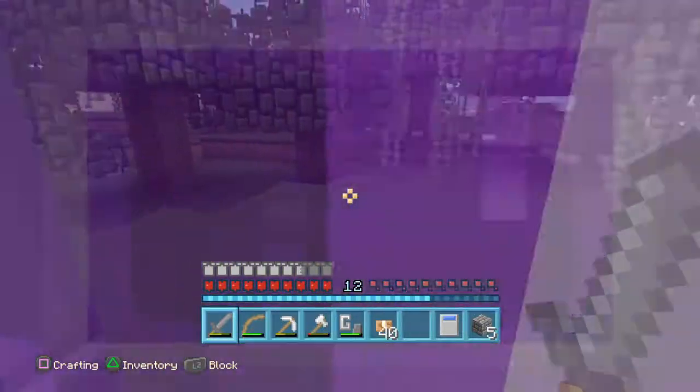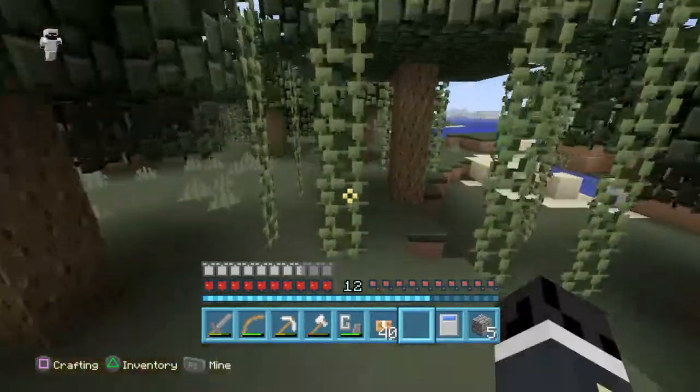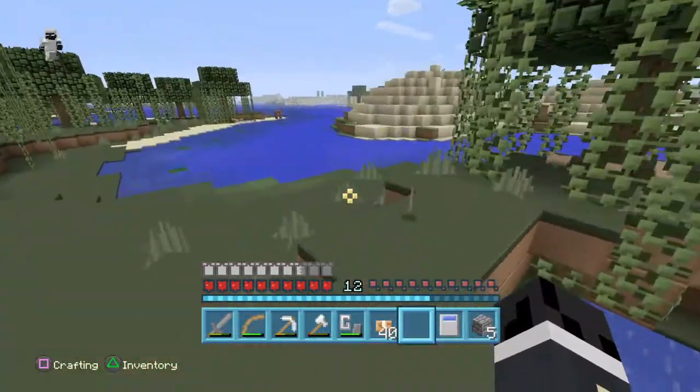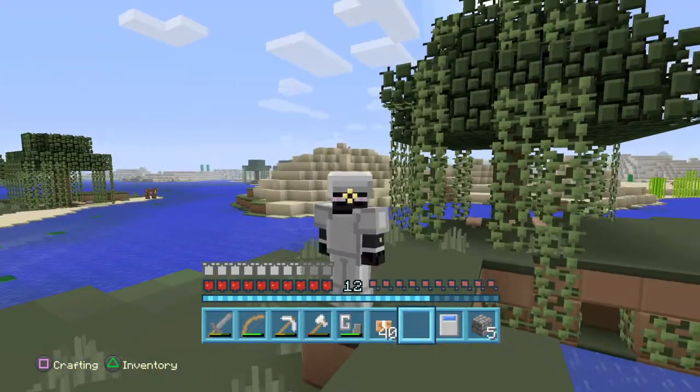Look what happens when you go through the portal — it's pretty cool. I'm gonna look around for an egg for the last few minutes. There we go — throwing this egg marks the end of the episode. If you did enjoy, please subscribe for daily videos, and stay awesome!